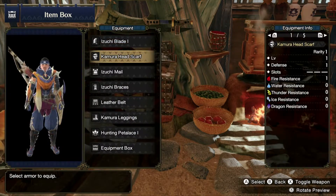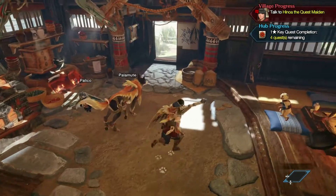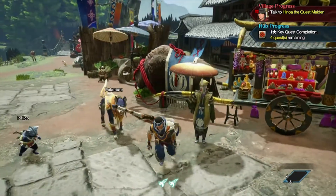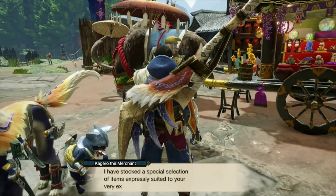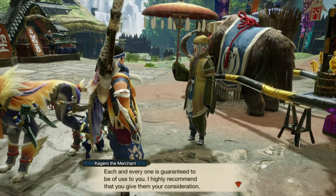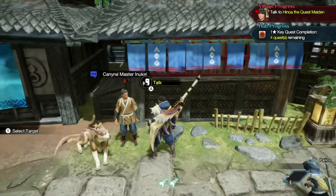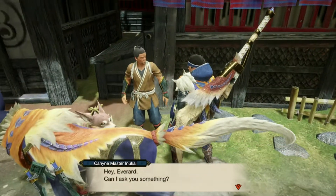Palamute is just wearing the armor he already has on, so anyway, enough about that. Let's go talk to the people in the village and see what they want. There's a blue bubble that popped up on one NPC's head, so we'll go ahead and talk to him — the Buddy Master Inukai.